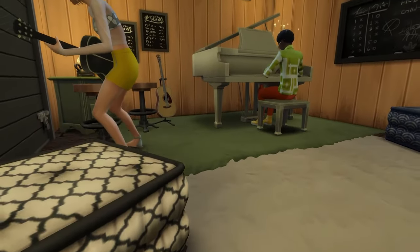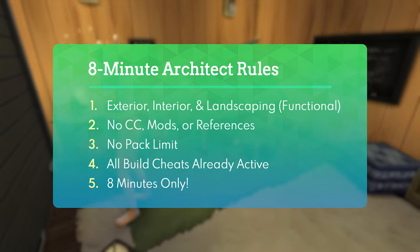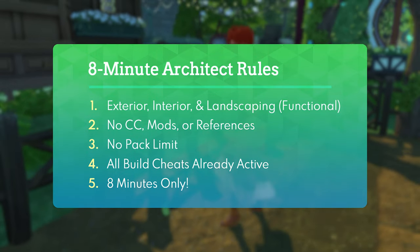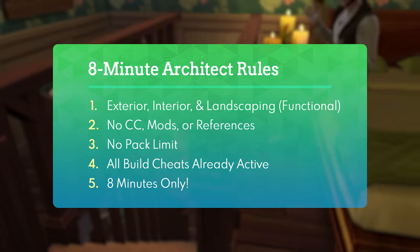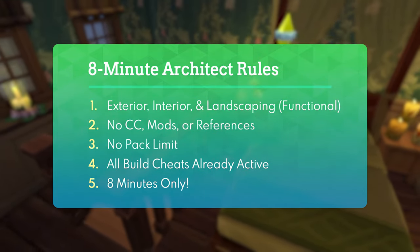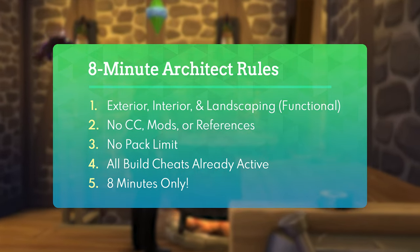As a quick rundown of the 8 Minute Architect rules, there are five in total. Number one, I must do the exterior, interior, and landscaping of the build with some level of functionality. Number two, I cannot use any CC, mods, or reference images. Number three, I have a no-pack limit for this build. Number four, all built cheats will already be active in-game. And number five, I will only have eight minutes to do all of this.